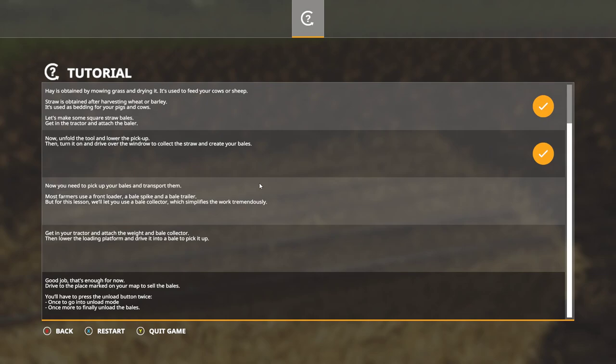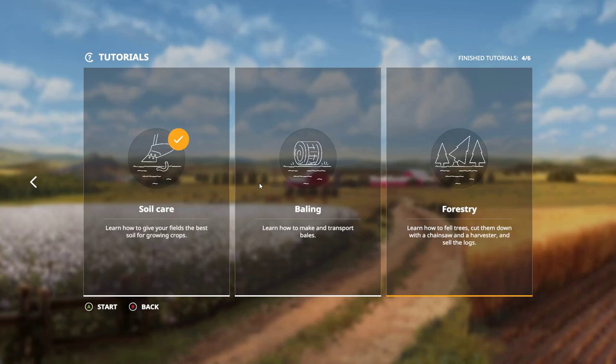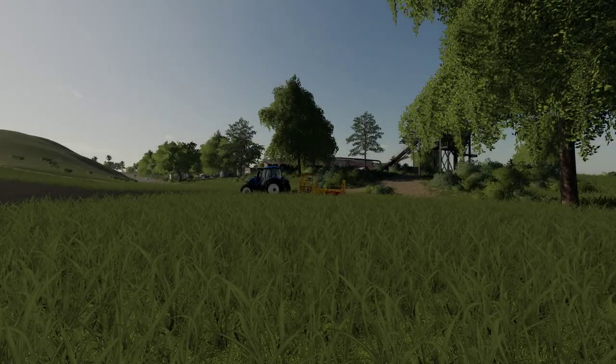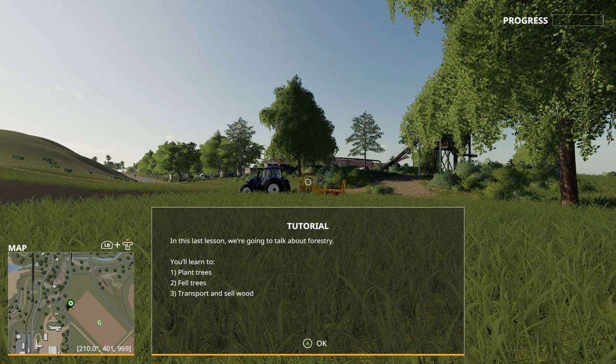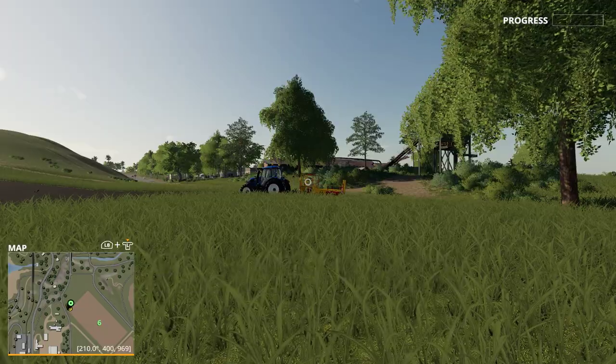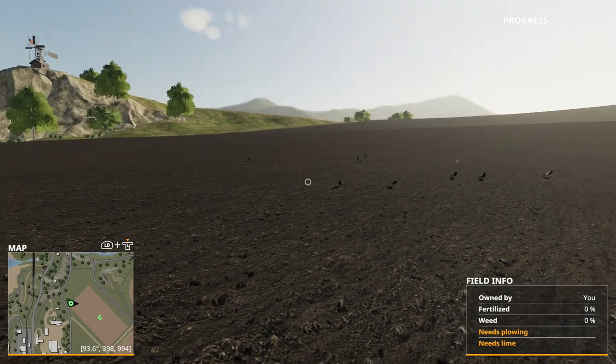Then you go on your map to sell the bales. The last tutorial is forestry — that's about cutting down trees. You learn to plant trees, fell trees, and transport and sell wood. This looks beautiful by the way — this is a beautiful view, a very large field.